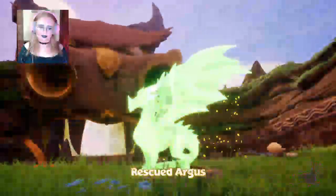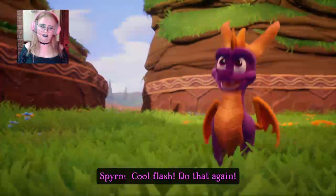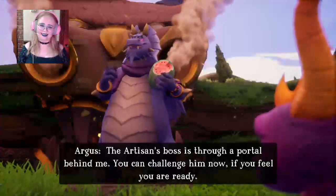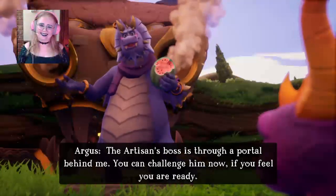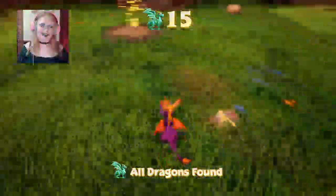Which way should we go? I don't think we've been down here yet. Another dragon — let's save them. Rescued Argus! 'The artisan's boss is through a portal behind me. You can challenge him now, if I feel you are ready.' I was going to say he looks like the sort of male dragon version of Mike's D&D character — Guerin. I've done so much fan art of her, she's up on my Instagram if anyone's interested.